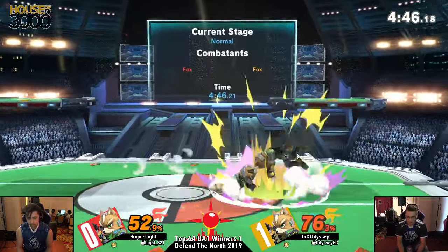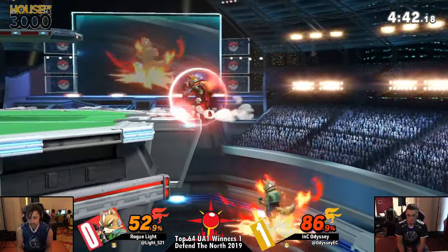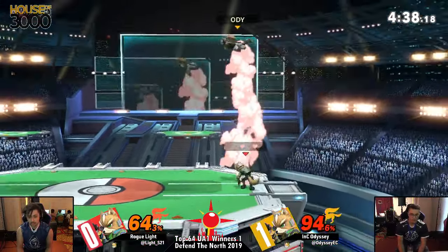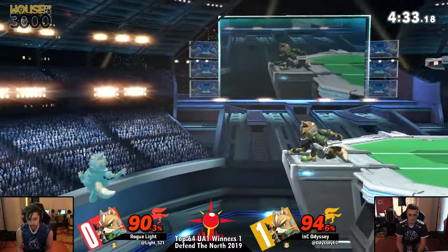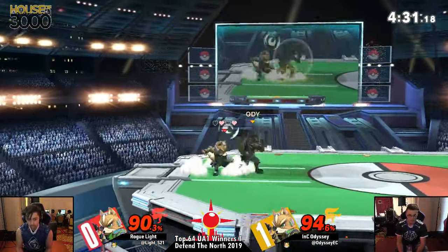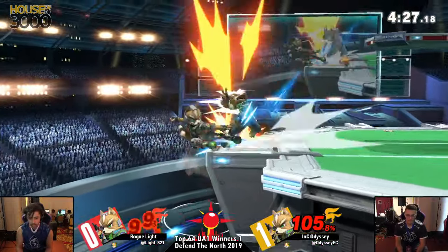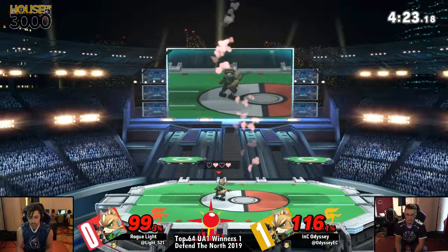Still looking like anybody's game. Light catches Odyssey with the up tilt, converts into the jab. These up tilts are really what's helping Light stay in it. That was a ballsy Nair into a landing for Light, but he didn't get anything off it. Light forcing Odyssey off stage. I love the rising Nair back on stage. Up throw — Odyssey knows that he's looking for the up air.